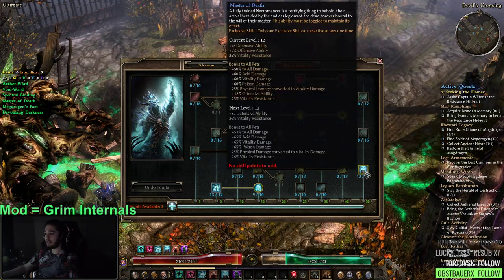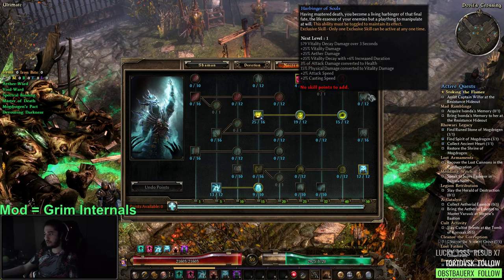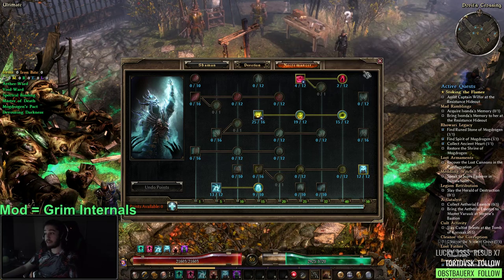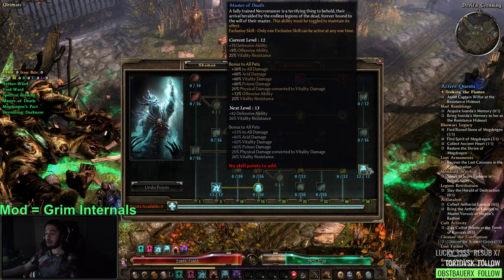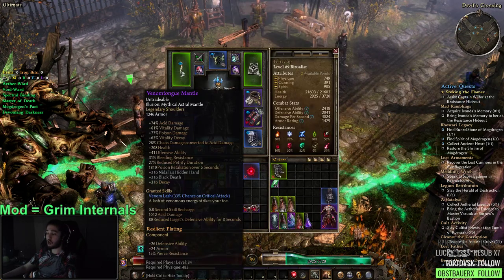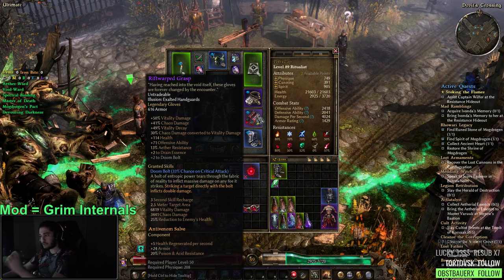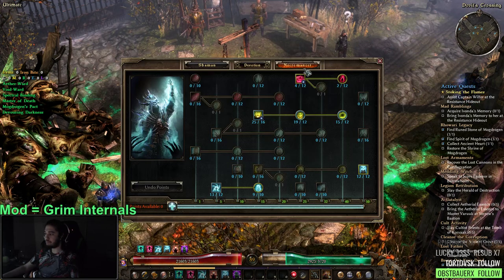I also have Master of Death, which normally you wouldn't use until more end game. The reason I'm using Master of Death over Harbinger of Souls is because Harbinger of Souls is really just increased vitality damage, which is okay, but there are so many sources of increased vitality damage. I wanted to go crit because I think crit is much better. I didn't get Master of Death until I started getting more purple pieces, because purple pieces often come with a lot of offensive ability.